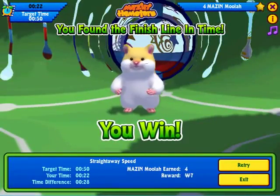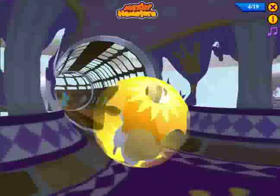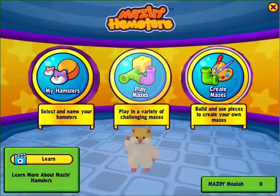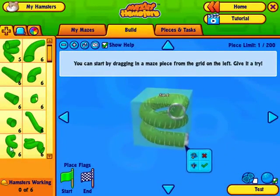Beat the goal and you'll win Kinzcash. Beat all the mazes in a maze set and you'll win an exclusive trophy. Once you've tried our mazes, try building your own. Go to Create Mazes to begin. Every new hamster awards new pieces and allows you to save additional mazes.